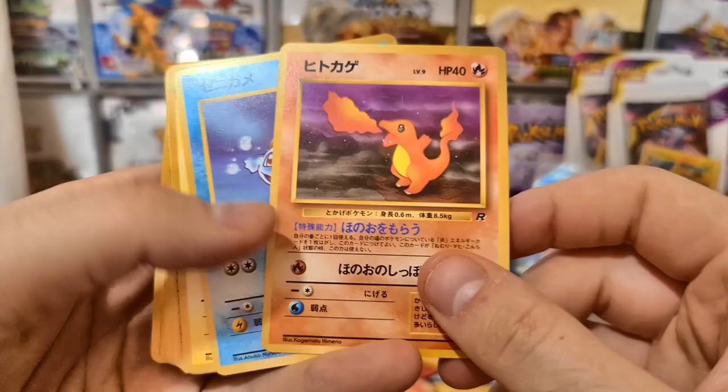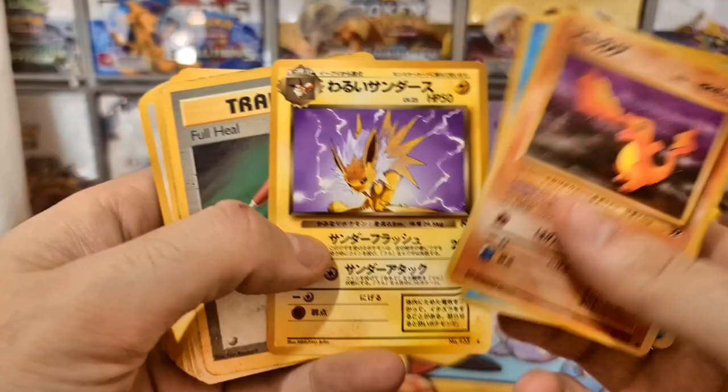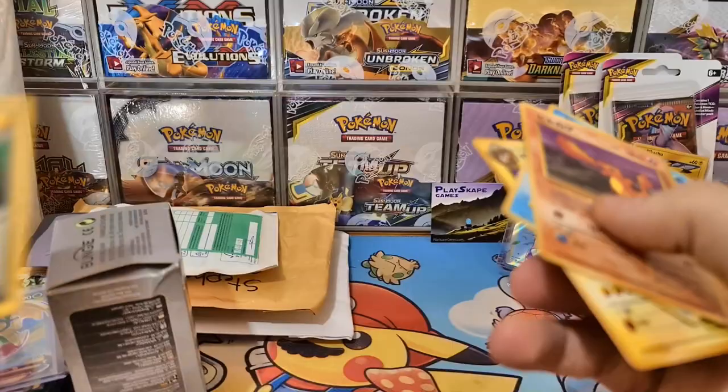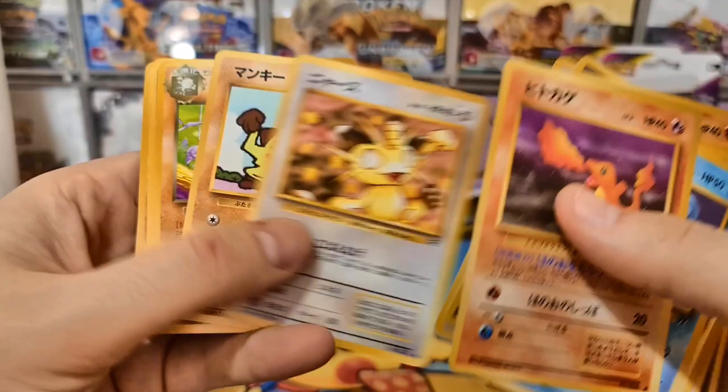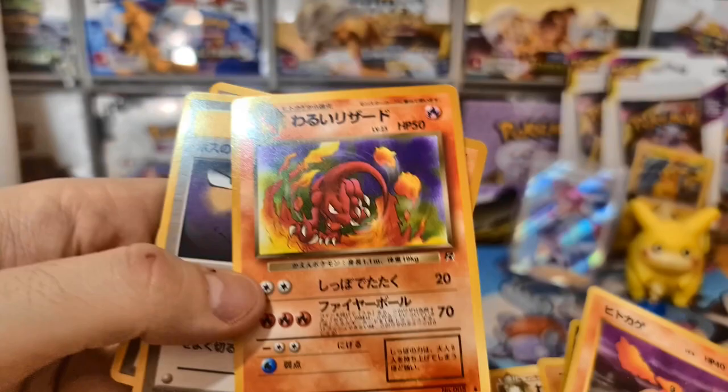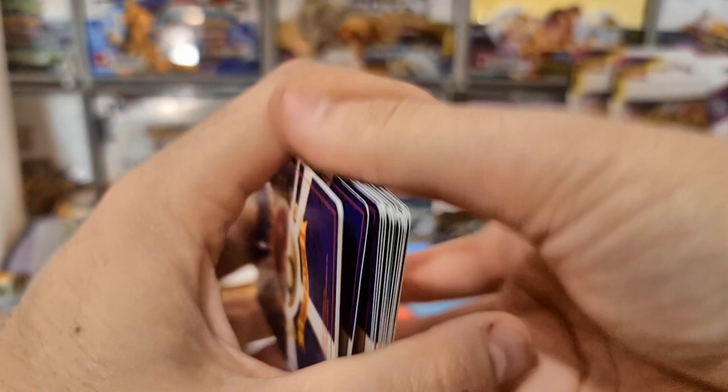Some beautiful starters there - Squirtle, Charmeleon, the Dark Charmeleon, the Dark Jolteon. We've got Ponyta, some Porygons. He's putting together a Team Rocket collection now, so I think the hollows are on their way from the United States. And a more beautiful Dark Charmeleon - that's always one of my favourites from the set. Some more nice Japanese hollows for his collection.